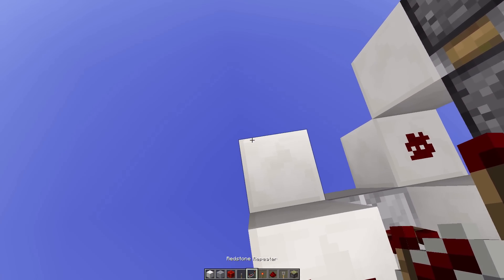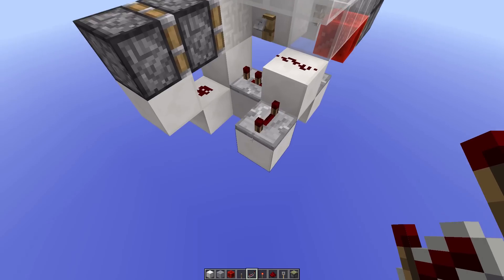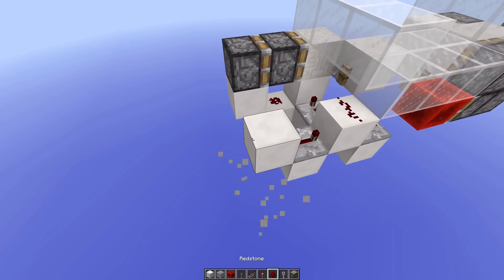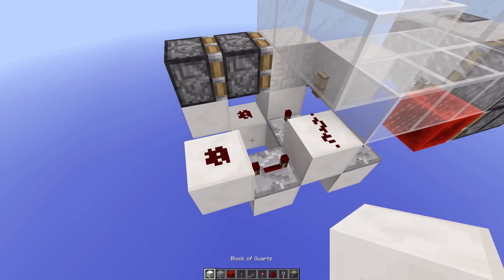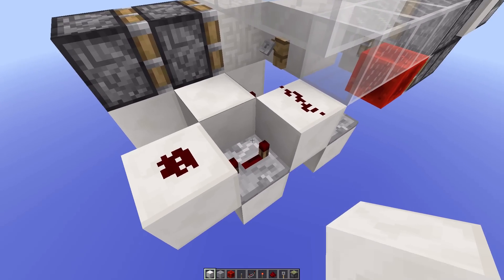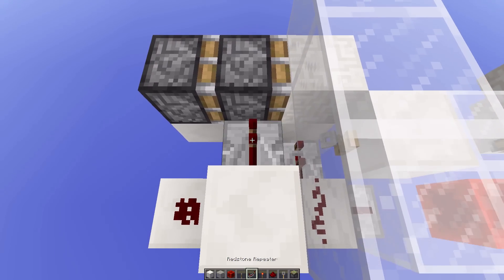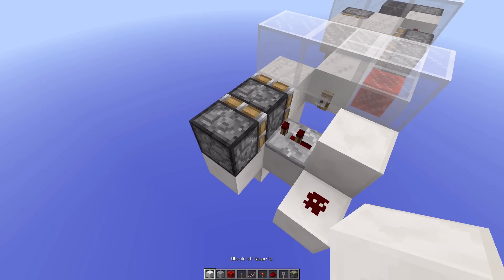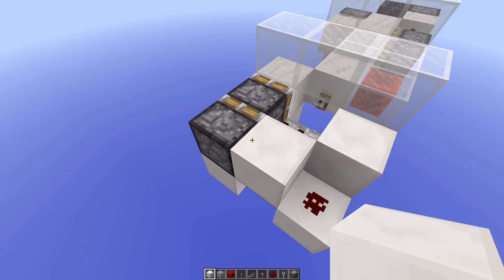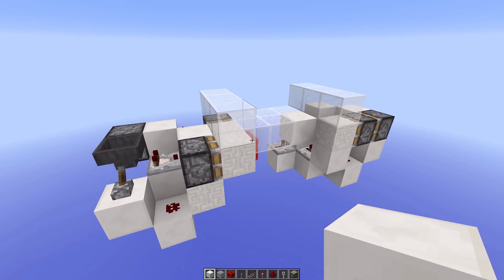Then place a redstone repeater on four ticks going out of the other side of that redstone dust, and then go up one block. Place a redstone dust right there, then a block in the middle, and then a block on top of the four-tick repeater. Then a two-tick repeater facing into the front piston, and then simply place a block right there. Now everything should be working.